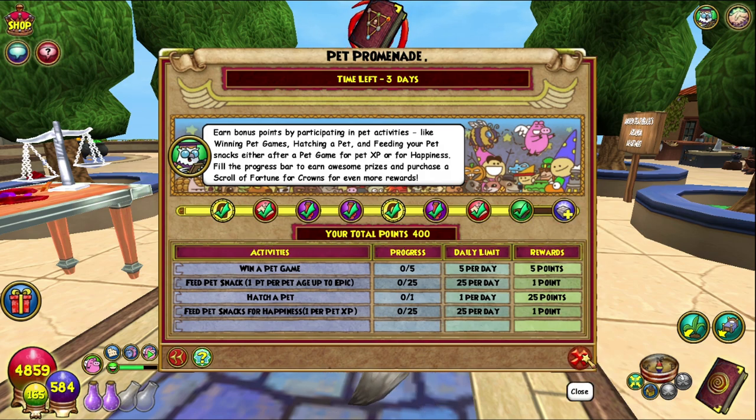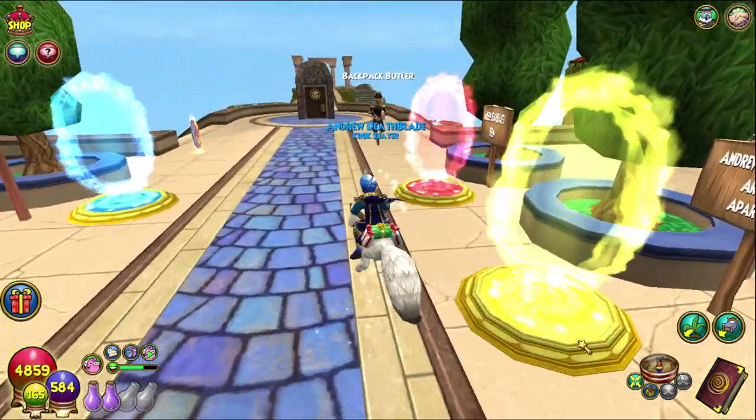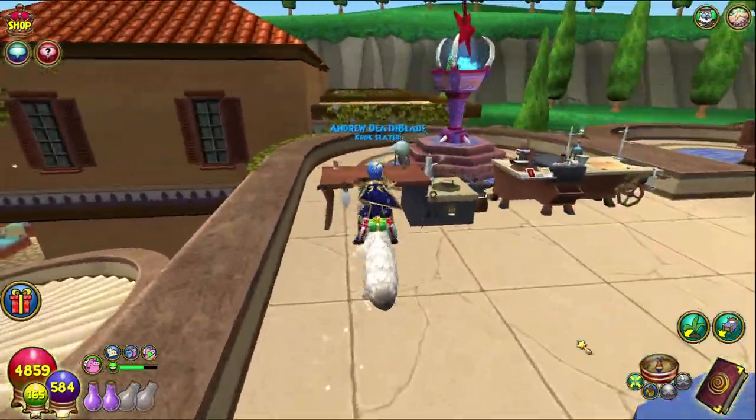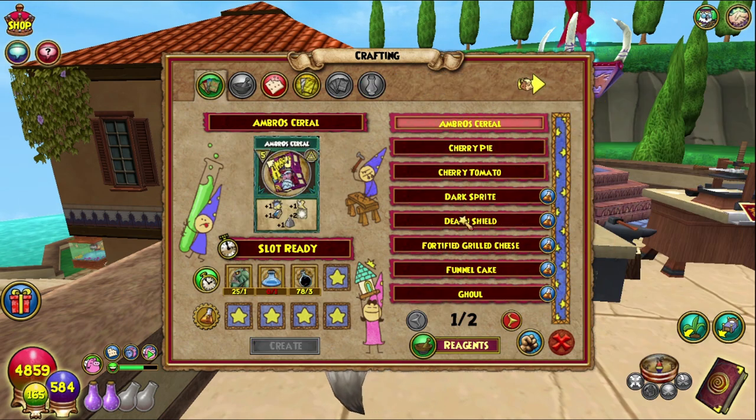There are a whole bunch of other rewards but we're not going into that today. We are actually just crafting this bad boy, which is done at the basic crafting station, so let's head over here and find it.